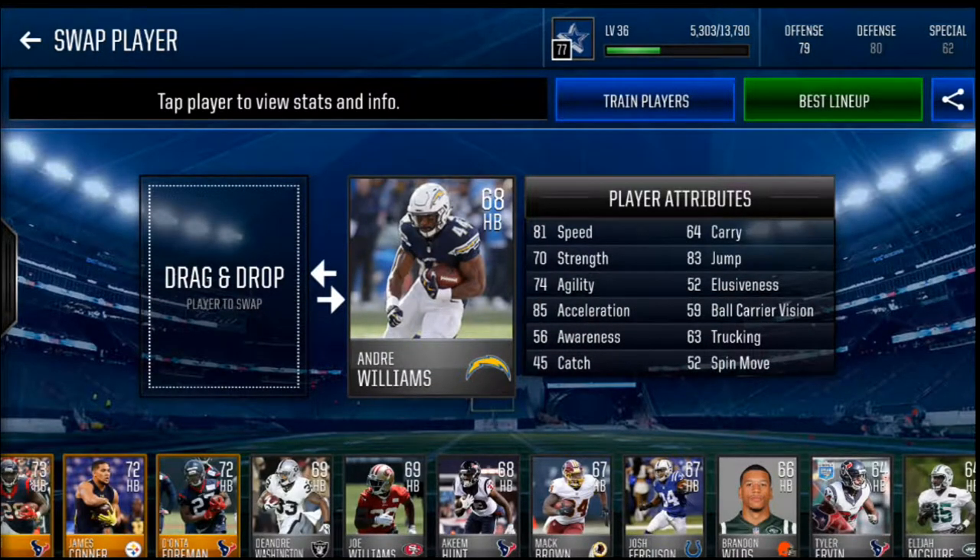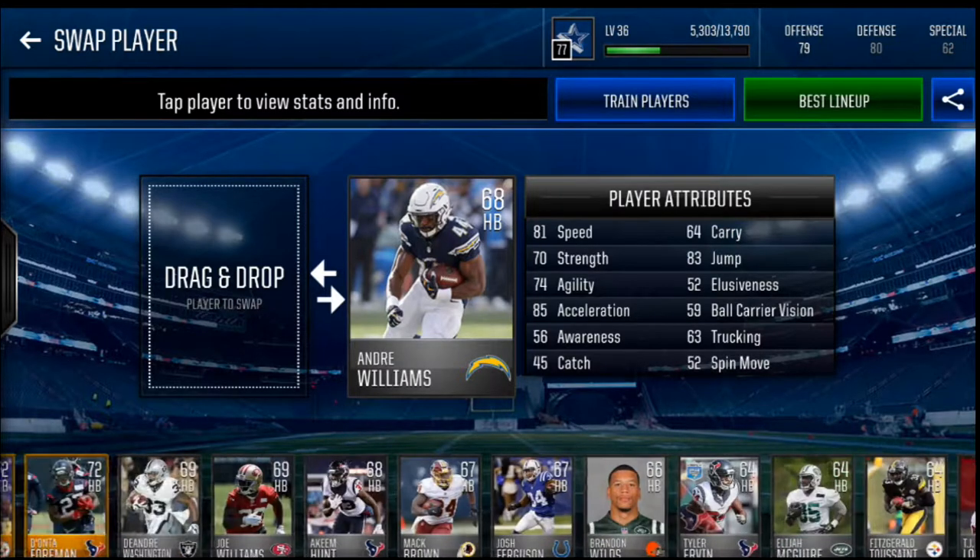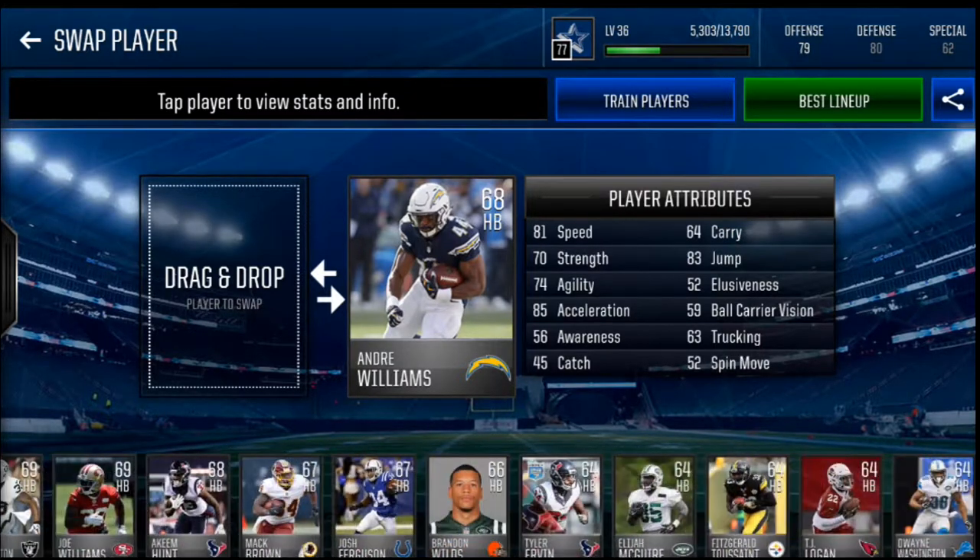That's right - 63 trucking, 81 speed. Actually pretty decent, I am not gonna lie. That is pretty decent. His stats aren't the best, but he costs 750 coins - what do you expect?